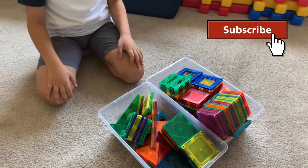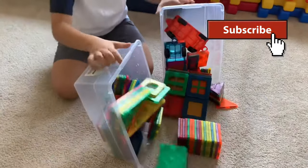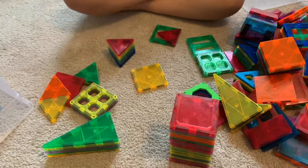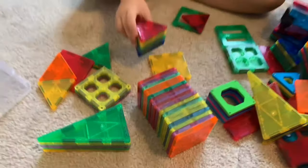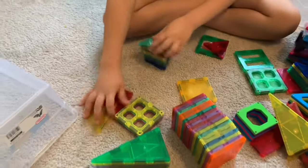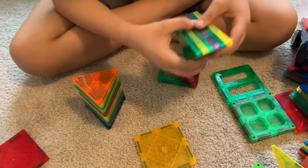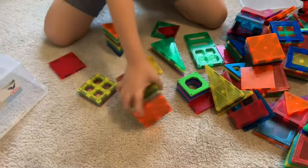Let's build a space station! Let's do it! To make the space station, we're going to need these big squares, we're going to need the triangles — small ones, a lot of them — and a lot of these big squares, and we're going to need four of these to put on top. Let's get started.